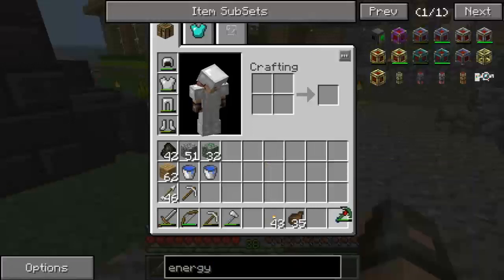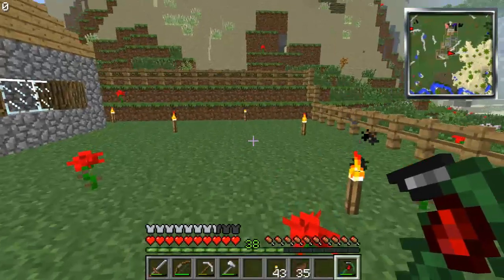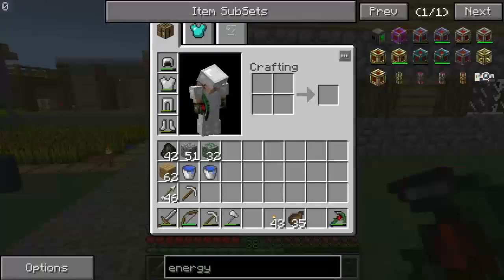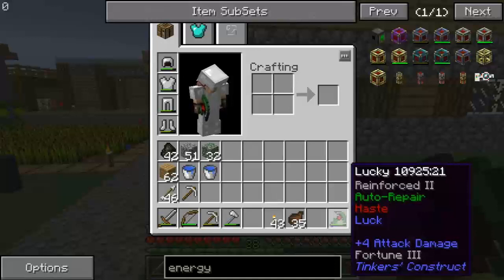I'm about to go drop this back off to Wish. I've made her a nice fortune pick here. Since she's been doing tons of mining, I made this up for her. Basically I added some things on here. It's a steel pick to start out with, and I added reinforced 2. I added auto repair, haste, and luck, which gives it fortune 3. I also added the extra slot so you can go ahead and add a fourth thing, but I don't know what I want to add yet.